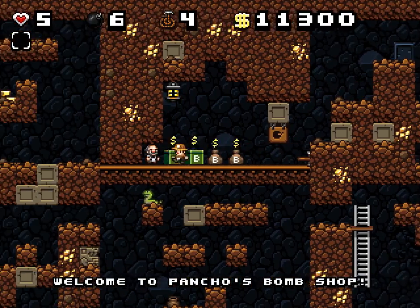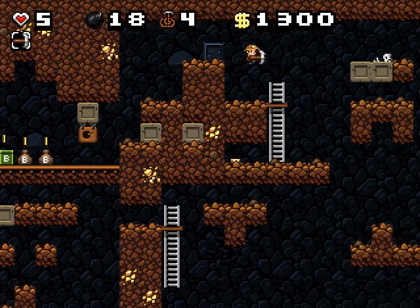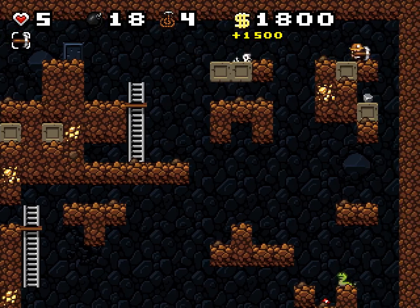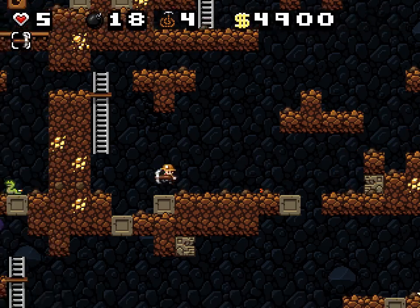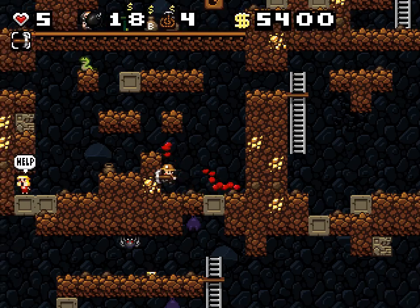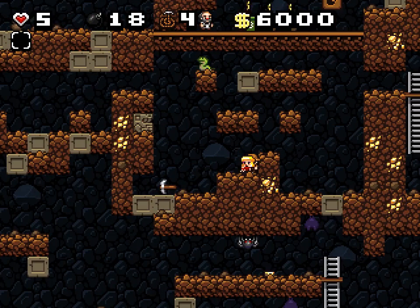Here's the shopkeeper. I'll buy some bombs — that's worth it. It might be better to buy stuff in earlier worlds. Each new world the gold is worth more — maybe like 25% more — but the stuff in the shop costs more as well, so I guess it would balance out.